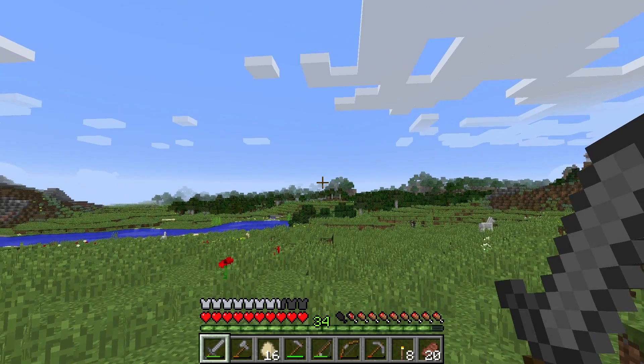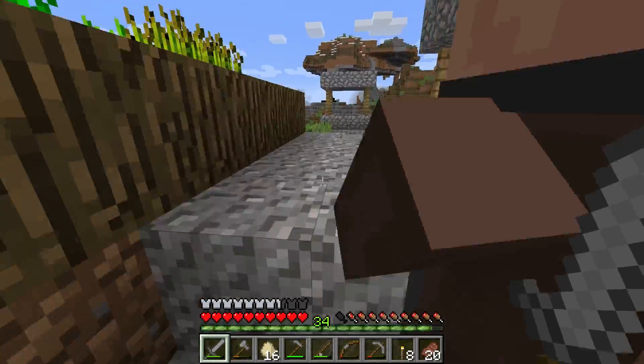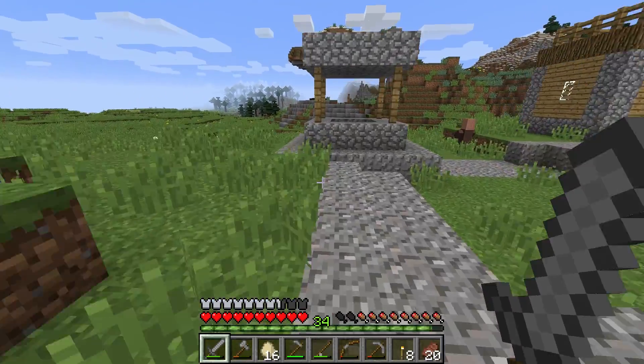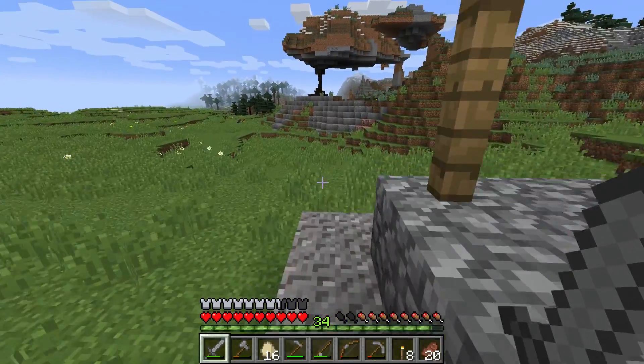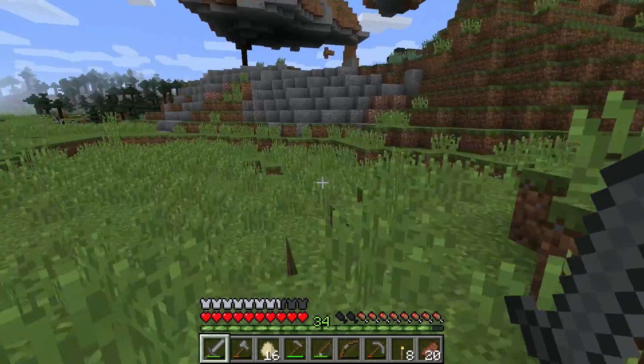This village is directly in line with the other one, which actually makes sense because I believe that's how they generate — in relation to each other. I've got a sign there — that one's Village A and this is Village B. We'll come up with fancier names later. If you keep going in this direction there should be another one.